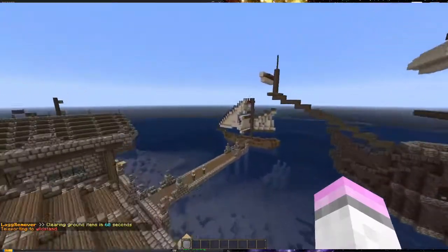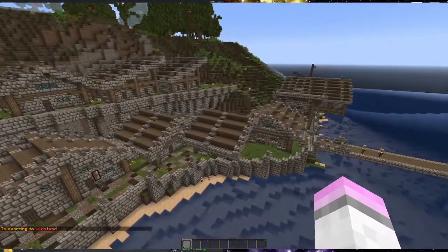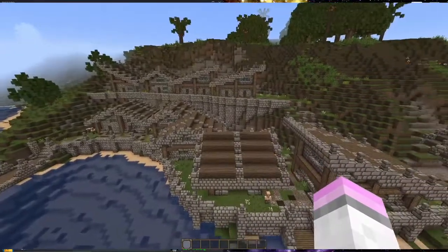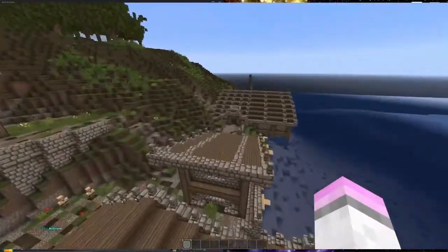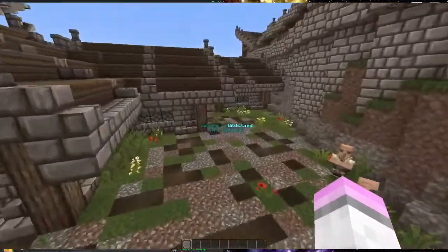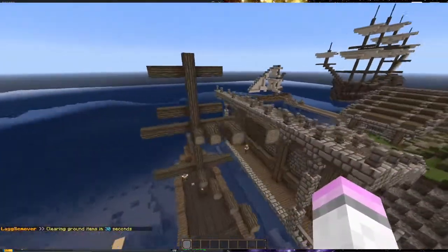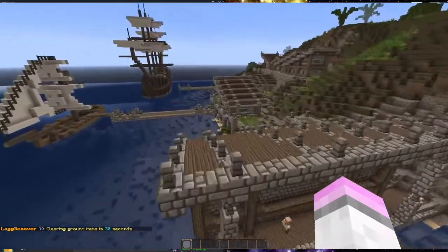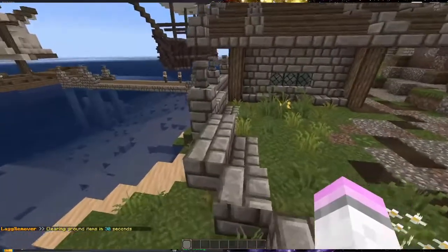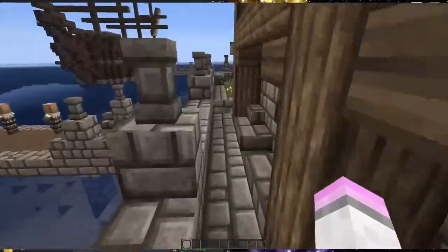Next up we have Wildsand, which was the last town ever built on Manaria, so pretty special. This one has 'the shipyard' as its slogan because there are a lot of boats in Manaria, and I was like, where did the boats come from? We need a shipyard — and that is where Wildsand comes in.